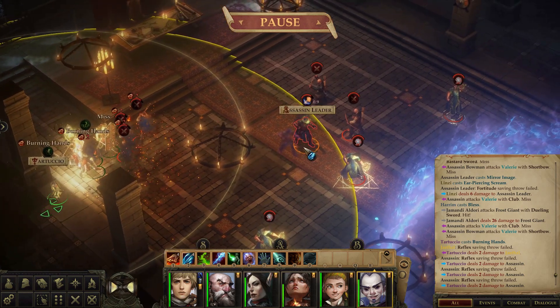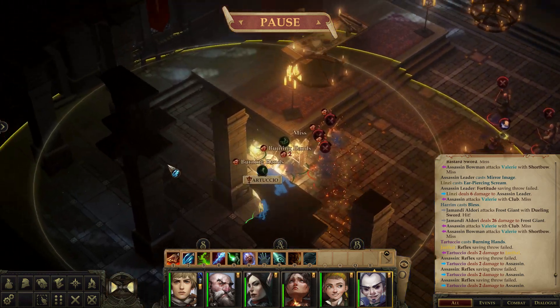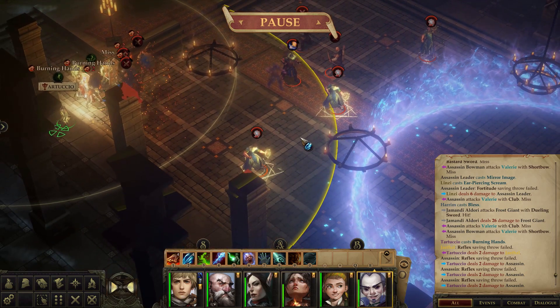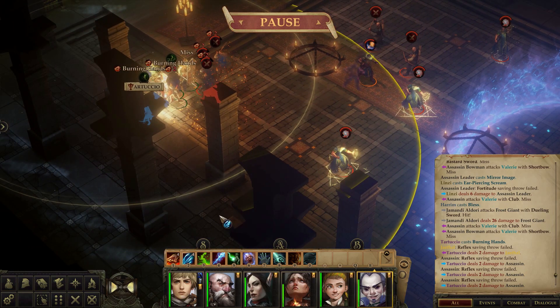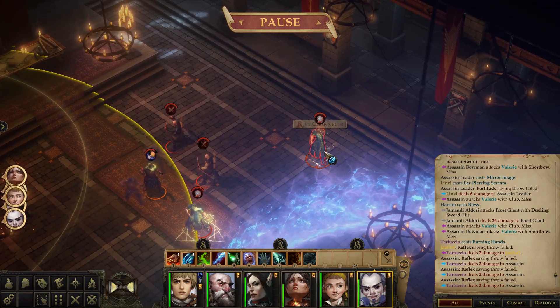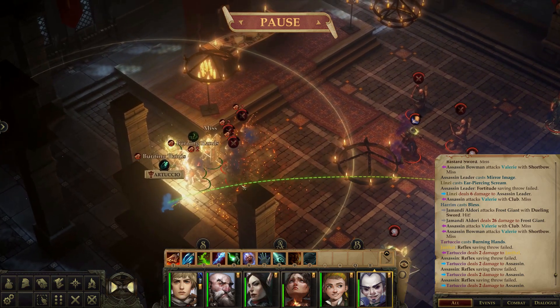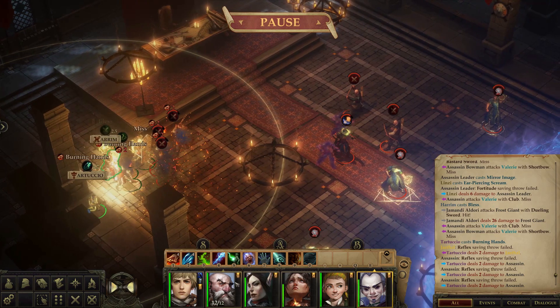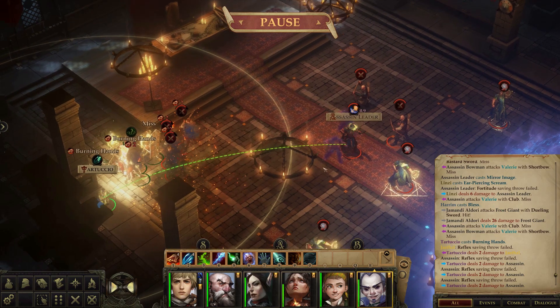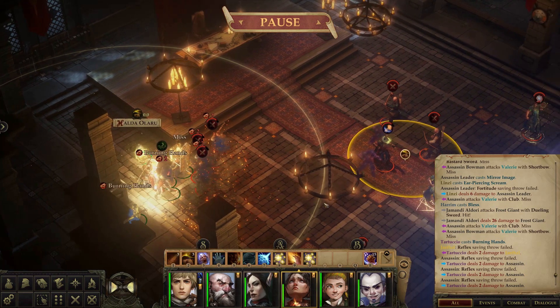Now cast magic missile. In tabletop, magic missile has no range - there's a joke that it always hits the target and you don't need to roll, so in theory if you cast it on someone on the other side of the world it would still hit. But in this game, for good reason, they give it a range. Let's attack this rift channeler to knock it out. Actually let's do the assassin leader instead.